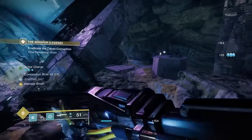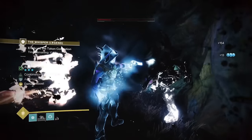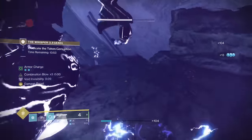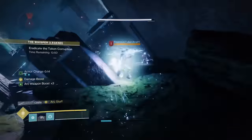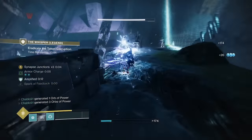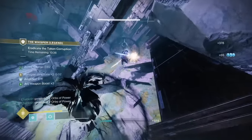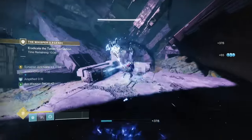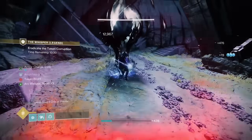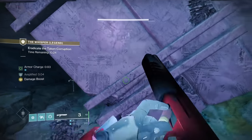In room two, kill the knights with Funnelweb. We're actually going to whip out a machine gun and get invis here — this will draw the ads. As soon as we get invis and kill, the ads forget where we are. Then swap to Raiden Flux and kill all the enemies on top. Your goal is the knights and the snipers — get them all down. This is a good place to use a super; it doesn't save you time but it makes it easier. Use the back end of your super to take down the blight.